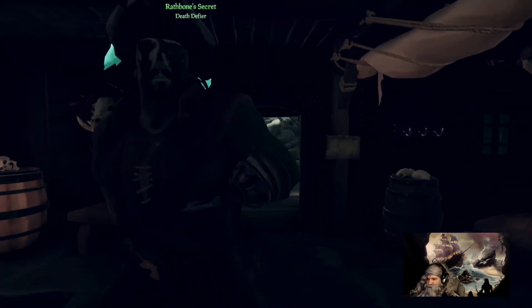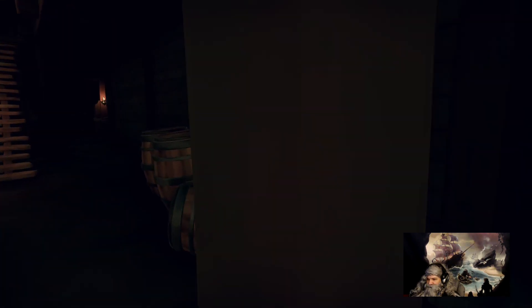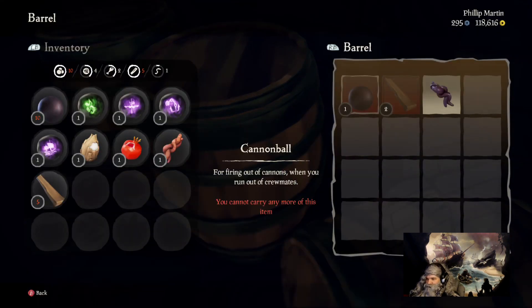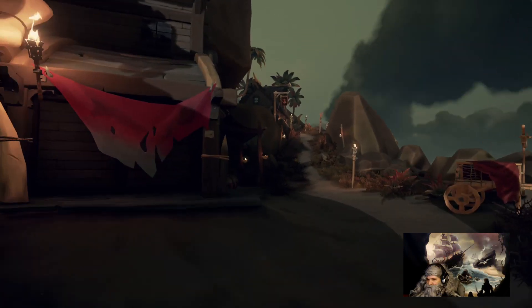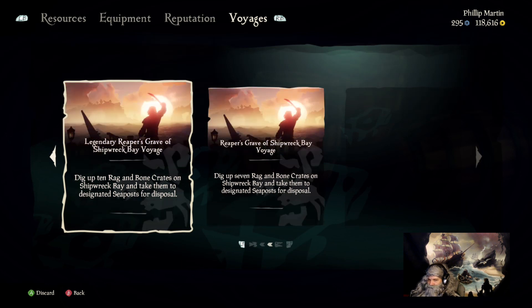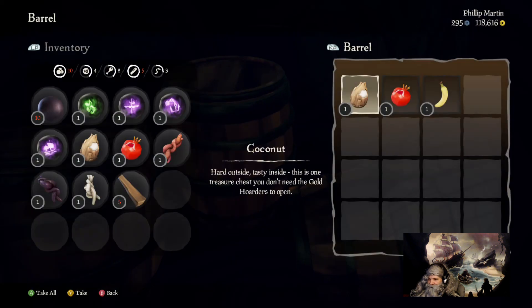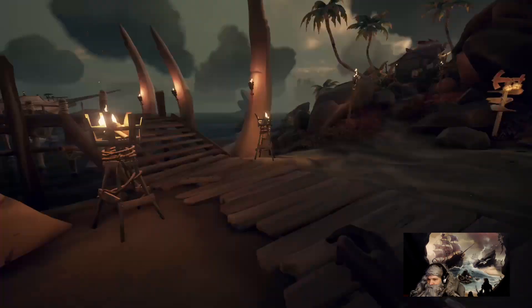Don't get rid of your dark relics — that stuff's worth money. What voyages do you got? You can get rid of the Mercenary to the Ancient, but keep the dark relic. Get rid of the outpost-to-outpost and keep the dark relic, because that's worth some money. You can get that any time and we're not gonna do that anyway — you can only hold so many.